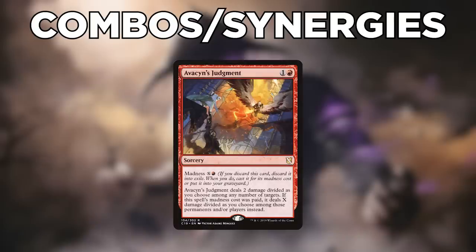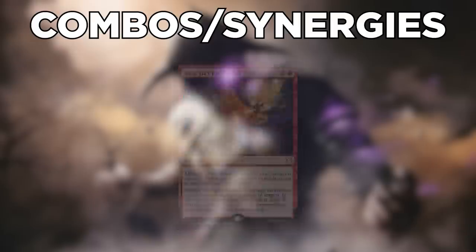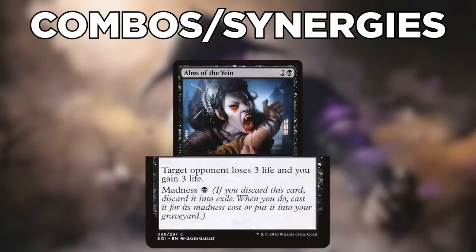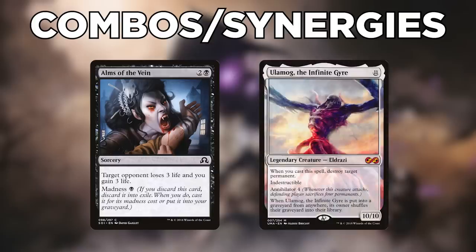Using our commander, we can find and cast Avacyn's Judgment to kill our opponents. Judgment is a sorcery costing 1 and a red, with a Madness cost of X and a red. It deals 2 damage divided as you choose among any number of targets; if the Madness cost was paid, it deals X damage instead. Another win condition is Alms of the Vein — a sorcery costing 2 and a black with a Madness cost of black. It makes a target opponent lose 3 life and you gain 3 life. You can continue going through your library by discarding Ulamog, the Infinite Gyre, to reshuffle your graveyard into your library, then drawing and recasting Vein until your opponents are dead.